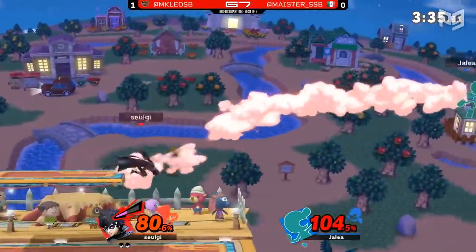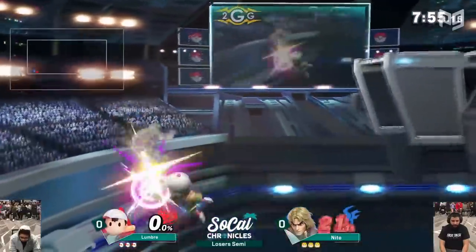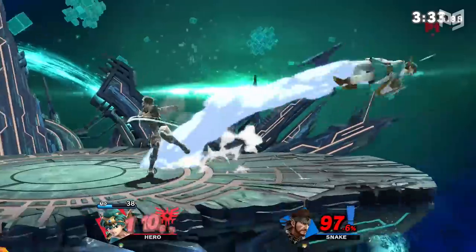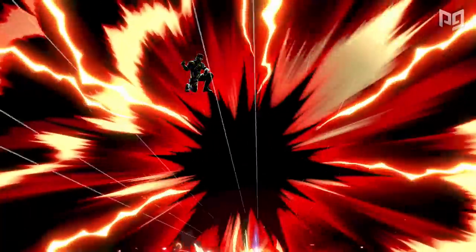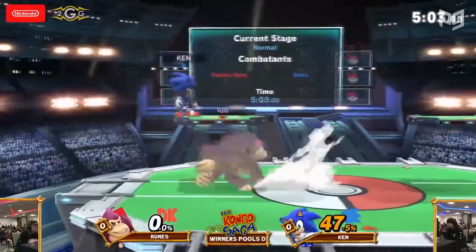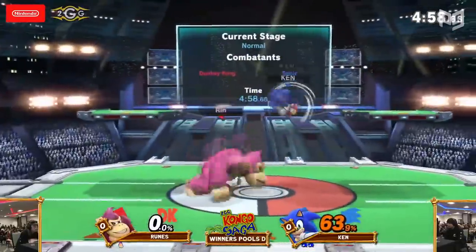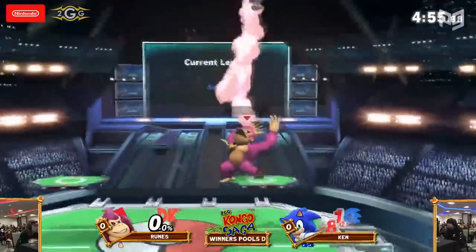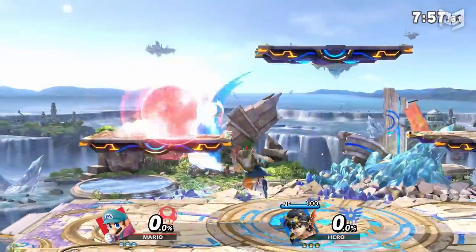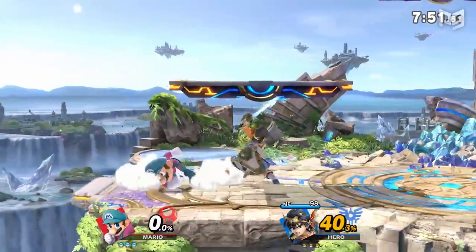The difference between overextending and making a big play is knowing your limits. Top players like MKLeo and Marss can go deep off stage to edge guard because they know their limits — you don't just start Smash with that level of knowledge. Knowing your limits is tough because it varies based on context: a character's limit will change based on stage and matchup. For example, Donkey Kong has more kill potential on Pokémon Stadium, and even more depending on the weight of his opponent.